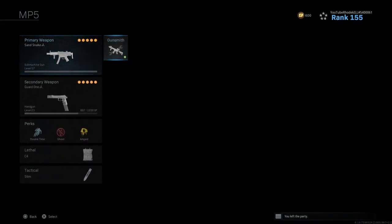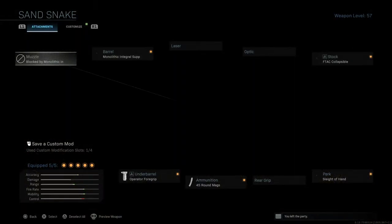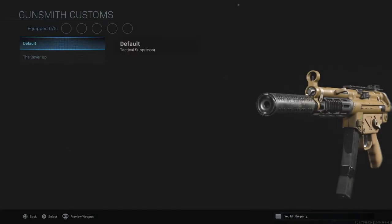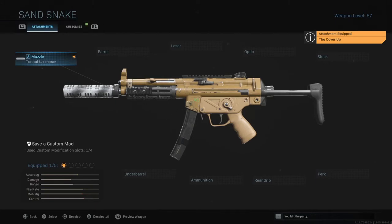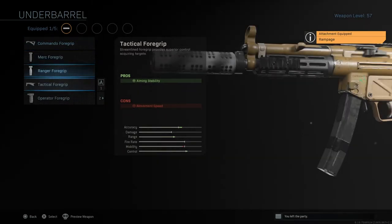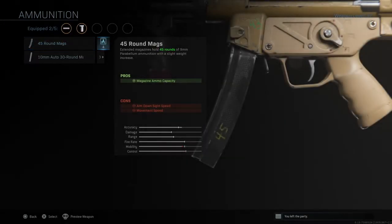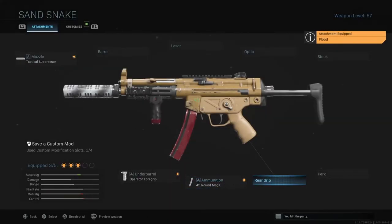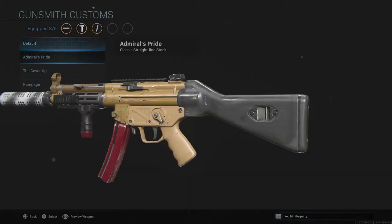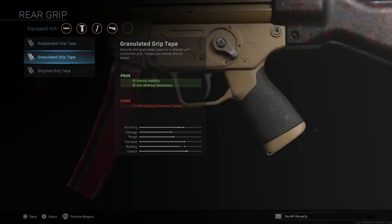Let's jump into another weapon — the MP5. This is the Sand Snake variant. Let me take all these attachments off and remove the camo. For the muzzle, the tactical suppressor has a cool whitish-black camo look. For the barrel we have three options with the FSS Light — nothing crazy. For the Rampage, a little different. For ammunition, we have four options. The Flood looks really neat. For stock, the Point Blank Flood actually looks really, really good.